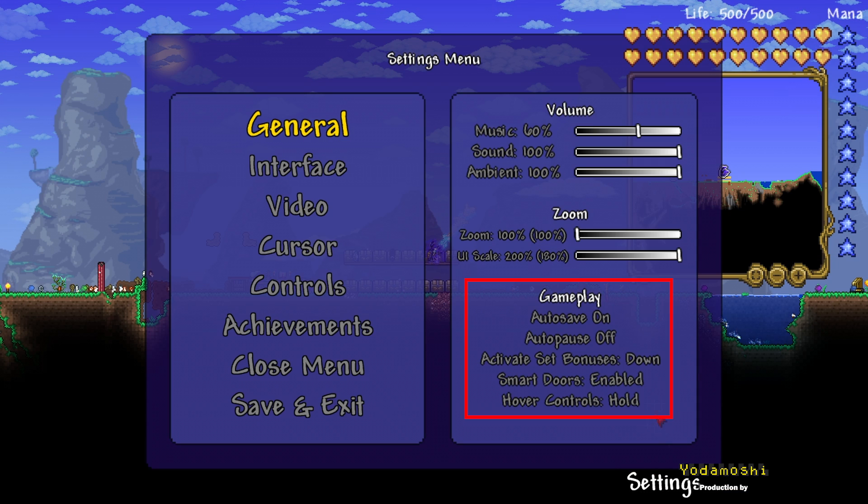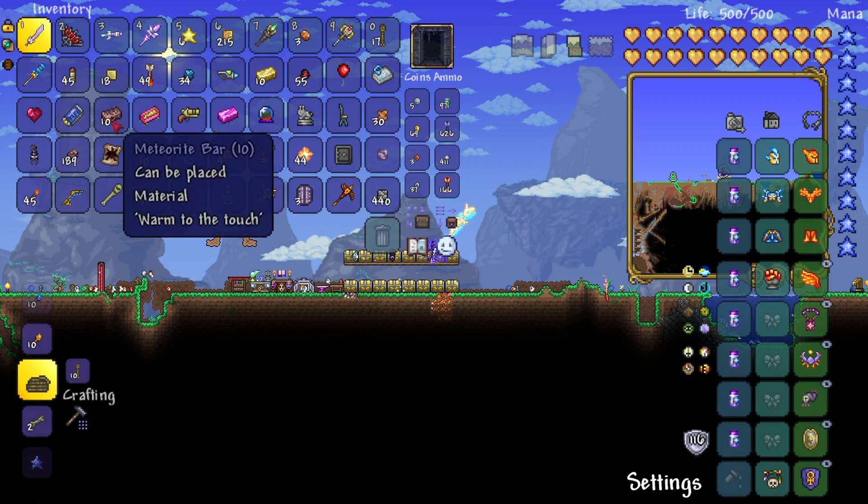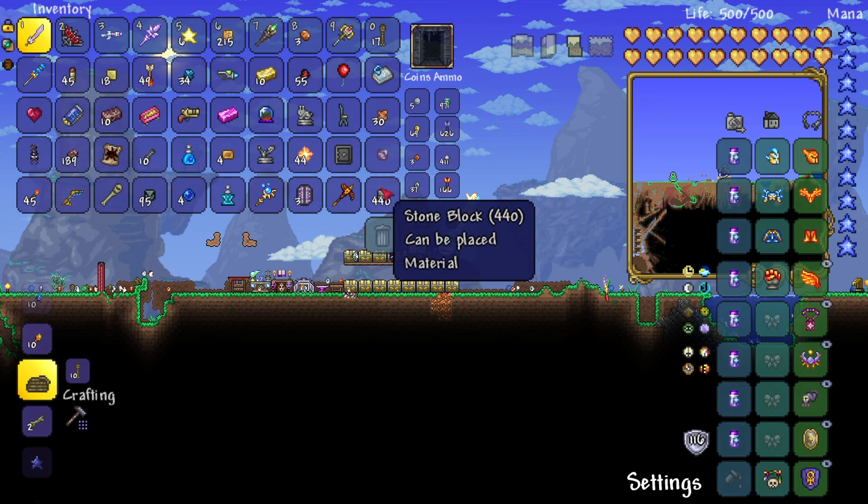I would like to bring your attention to the auto pause feature in the gameplay section. With auto pause on, when you open your inventory, open a chest, or anything like that, it will pause the game. You can turn this off for the game not to pause when that happens. It can make things go a lot smoother, but then you can also be attacked when auto pause is off while you are in a chest.